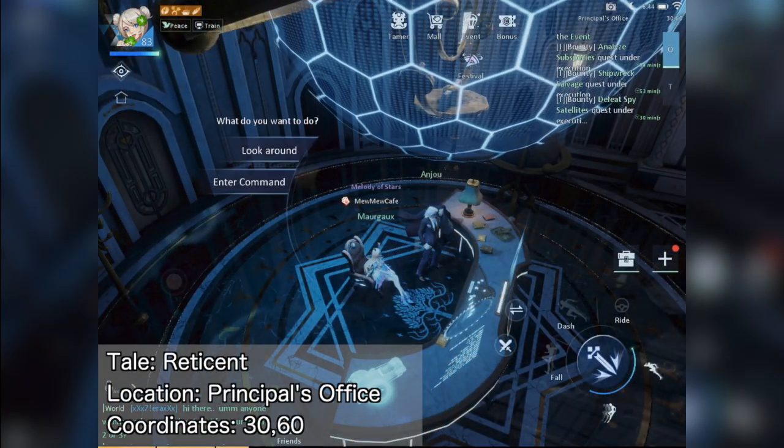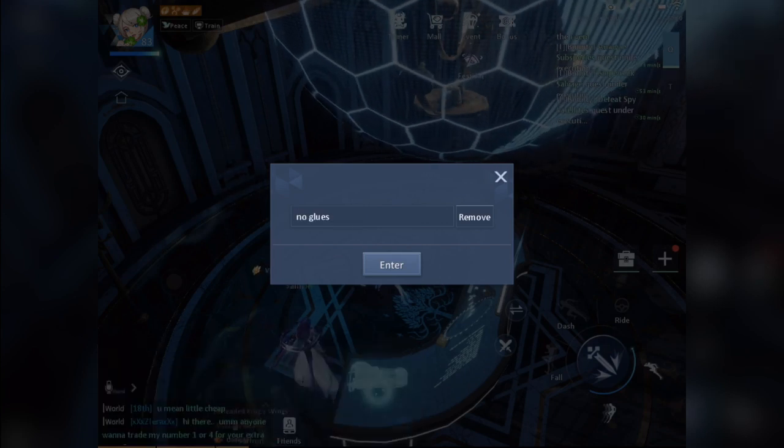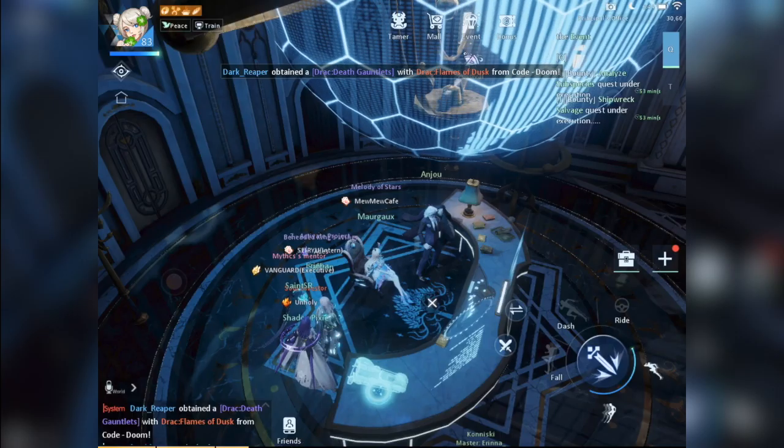Next, sit in Andrew's chair again but this time choose Enter Command. Then type 'No glues' to unlock the Reticent Bronze Tale.